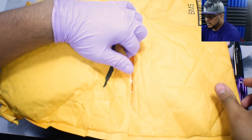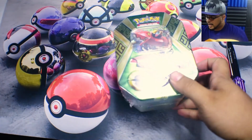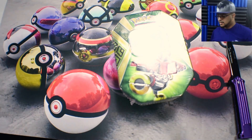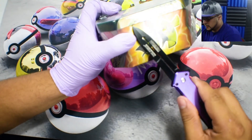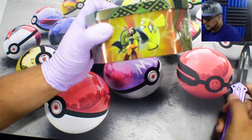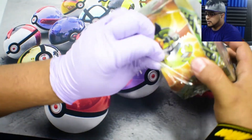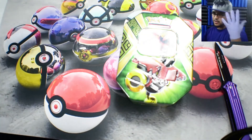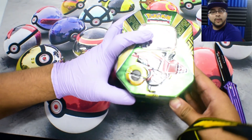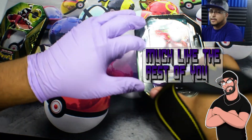I already know what's in here. If you watched the battles and you know what the prize was supposed to be, it is none other than a Tapu Bulu tin. Really excited to get this because I did not see it at any of the stores that I visited. Let's go ahead and get this thing open. Try not to scratch up the tin. The glove is still on right now — have to keep it on. It's not too bad, it's actually healing up quite nicely, just not pretty. Unlike this card — see that segue? That was nice.